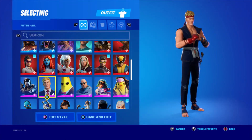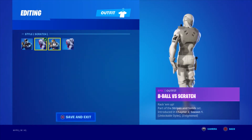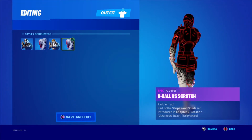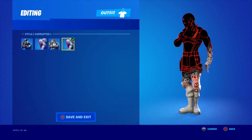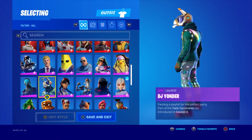Agent Peely — what a meme. Got all the selectable styles apart from the gold one because that was level 300. Agent Jones — I like this version, it looks good. Jonesy, Ryu, 8-Ball versus Scratch — pretty good skin, I got the corrupted version. You had to get to like level 300 or something for that in chapter 2 season 1.